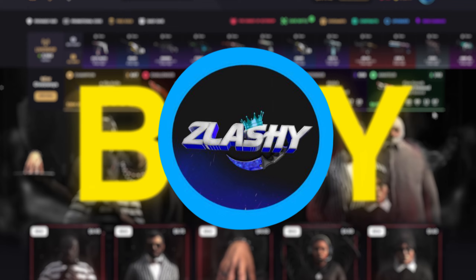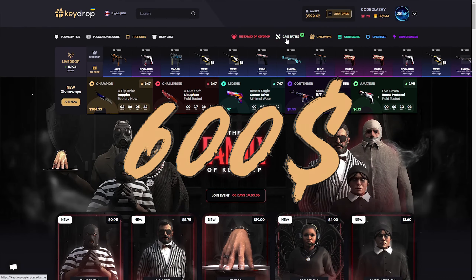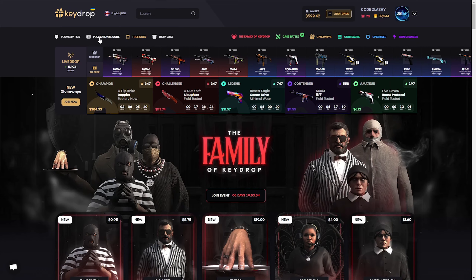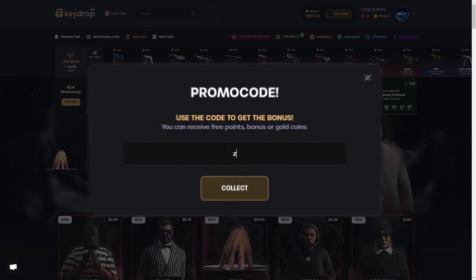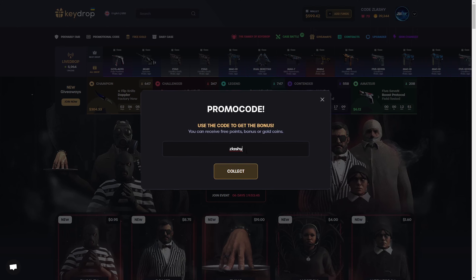It's your boy Slashy here. Today we're at lovelykeydrop.com. We have around $600 in the wallet today. If you wish to play here for free, click on the promotional code and type in code Slashy to get 50 cents completely for free and 5% on every deposit. So just use that when you're going to play here.